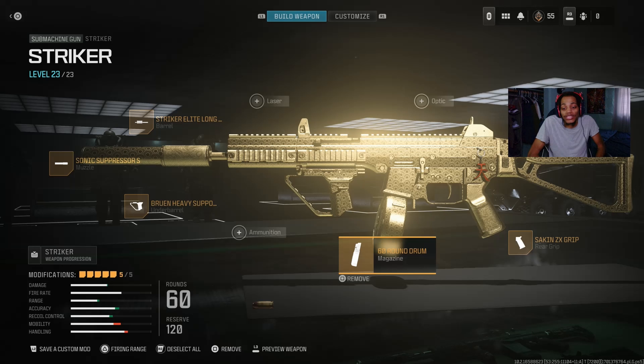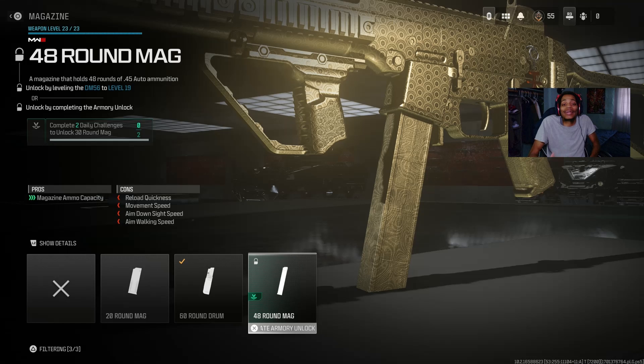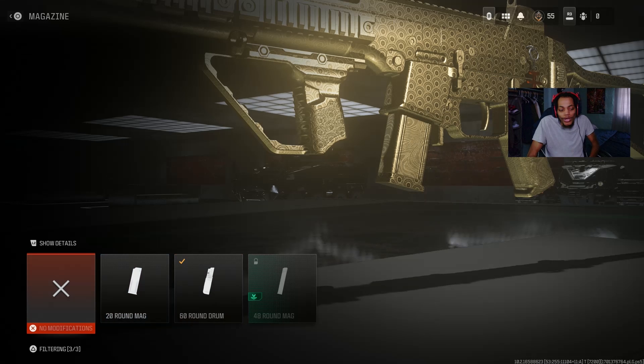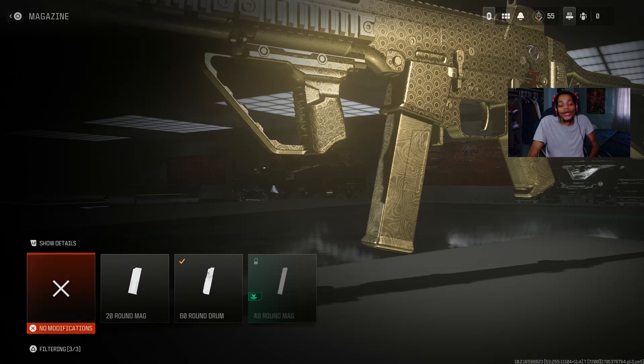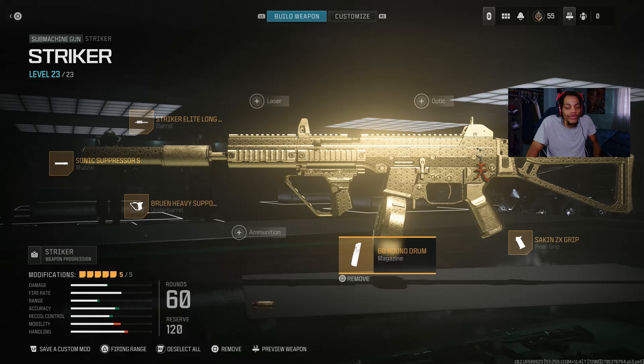For the magazine I got the 60-round drum. I believe the Striker 9 has a 50-round drum, but this Striker gets a 60-round drum and it really helps get a lot of kills. If you don't want to use the 60-round drum, you can use the 48-round magazine — though I have to rank up to unlock that on the DM56 at level 19 — or just use the standard 30 rounds. But 60 rounds is very very good to try out.